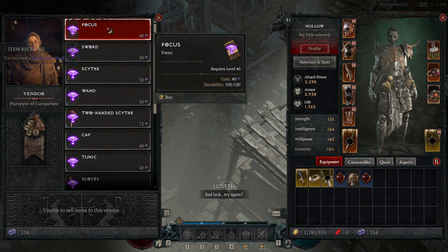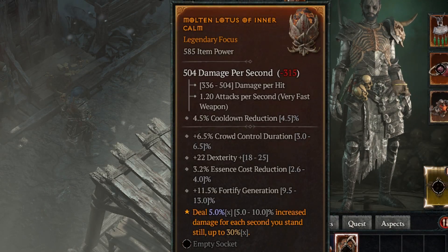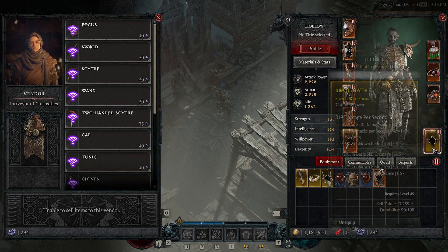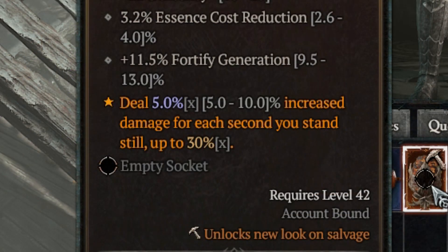I'll demonstrate by spending some obols on focuses now. I got a blue and a grey. On my fourth try I pulled a legendary — though it's not a sacred, so its item level is relatively low compared to my sacred gear. Let's check the roll: it's 5% out of a possible 5 to 10%, so it rolled the minimum. Unless I really want this specific effect, this is a pretty safe dismantle.